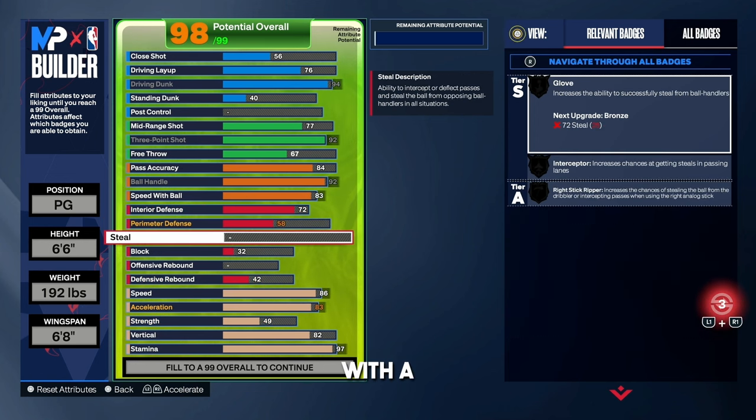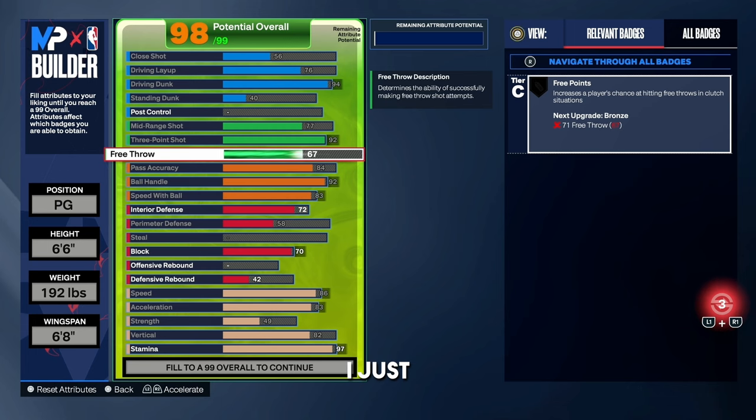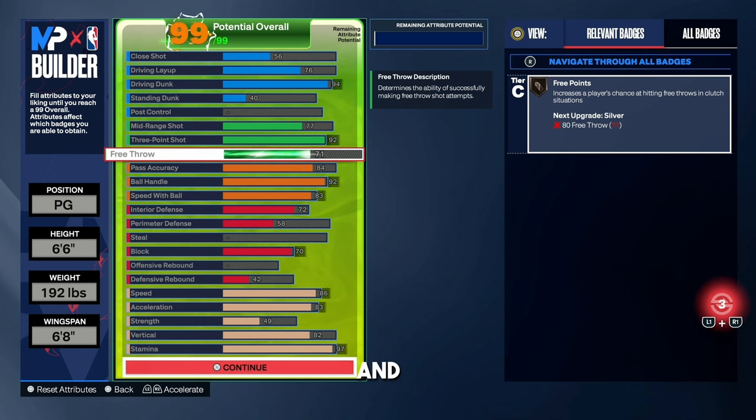I've tried to make this build with a steal rating, and it's literally impossible — steal costs so much and it's not worth it. For the block, we're going to go with a 70. You could bring it down to 68 and still get Bronze Chase-Down Artist, but we're rocking with 70. On this build I get so many block animations and a lot of stops in the paint defensively. For my leftover attribute points, I put them into free throw, bringing it up to a 71, and I also get free throw on Bronze.